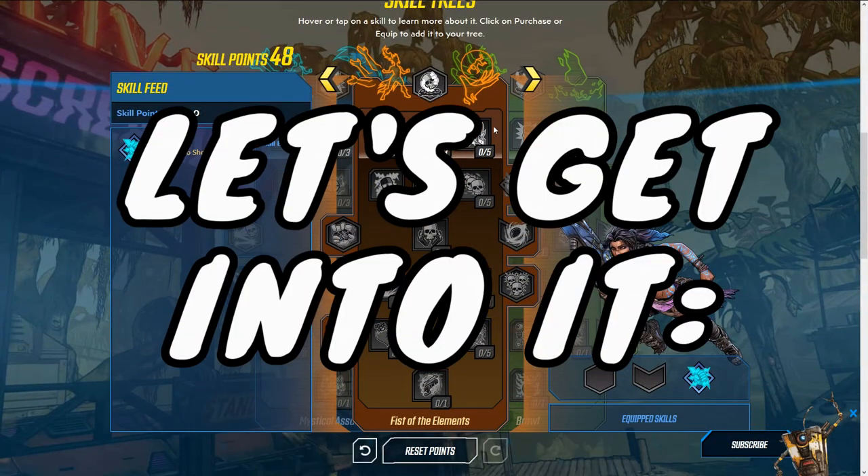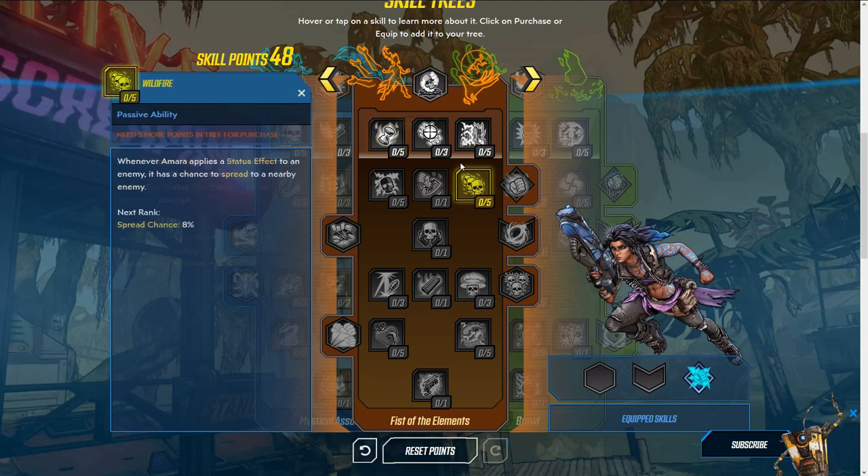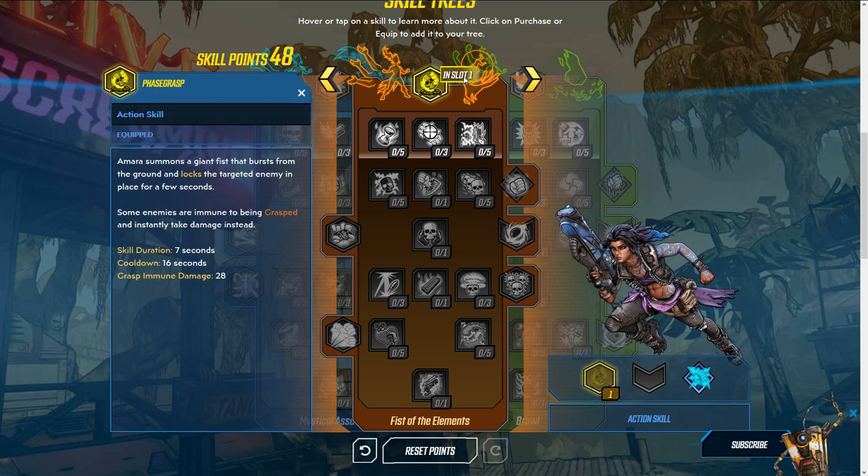The main skill tree we're focusing on is Fist of the Elements, which obviously ties directly into elemental damage — I think that's the best focus for this character. Go ahead and equip this action skill right away: Amara summons a giant fist that bursts from the ground and locks the targeted enemy in place for a few seconds. If the enemy can't be grasped, like a boss, it instead deals damage — so it's solid all around.